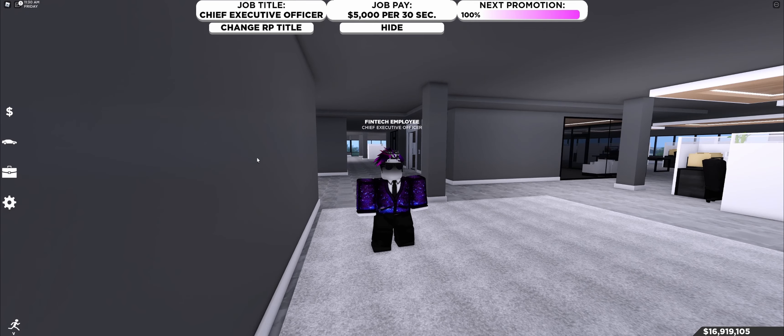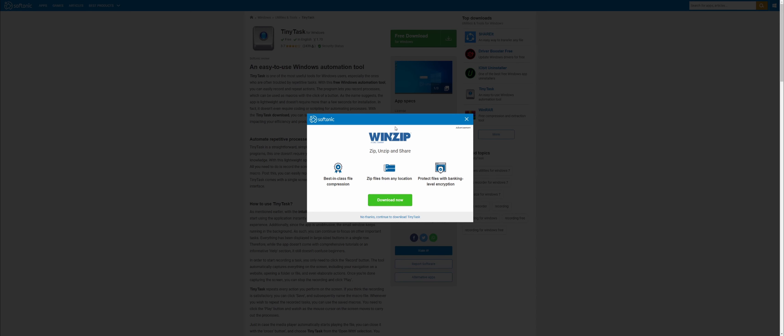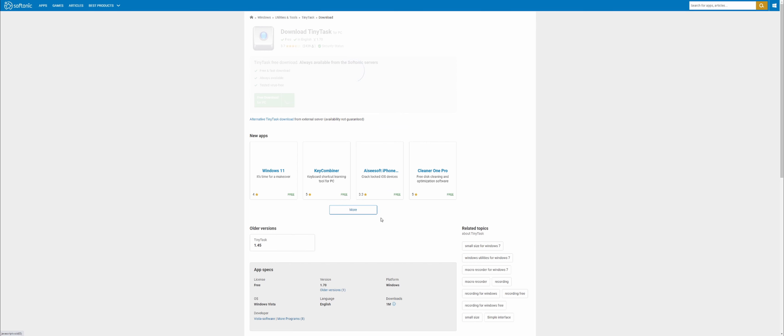So now let's go over what program you need to download. The program you're going to want is called TinyTask — I have it linked in the description. The security status is clear; I've used this program and have no viruses on my computer. Several people use this. It's very easy and completely free. You go to free download, and you do not want to download WinZip — you don't really need it. Hit 'No thanks' and continue to download TinyTask, then hit free download for PC.